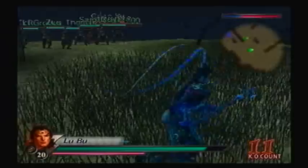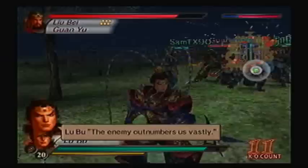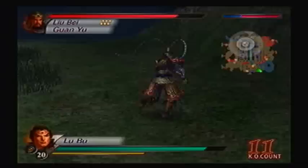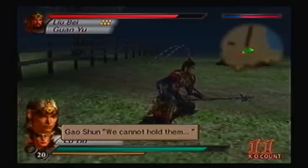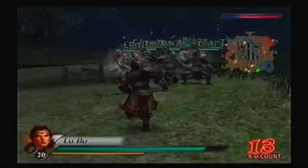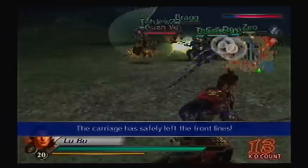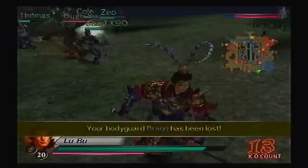Doing damage to him is not gonna do any good, because once he gets to Red Hair, he's gonna be at full health anyway. Why are they still fighting him? I was better off just having no bodyguards with me. Come on, Guan Yu! This isn't working out. Come on! What are you doing? My bodyguards just keep attacking Guan Yu! I should not have brought bodyguards. I feel bad, but this is actually a good thing.